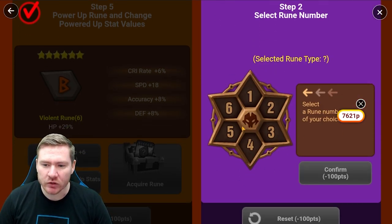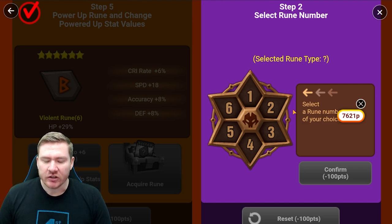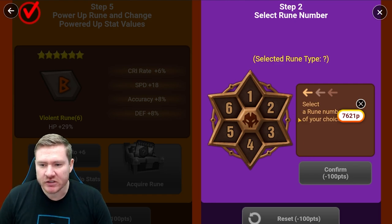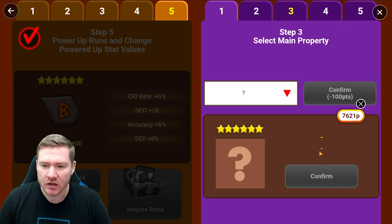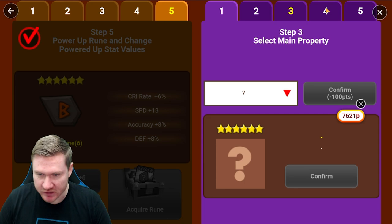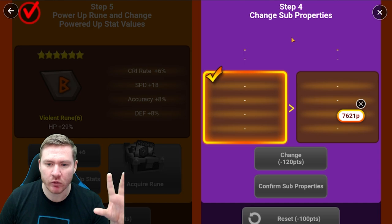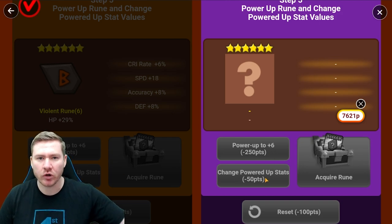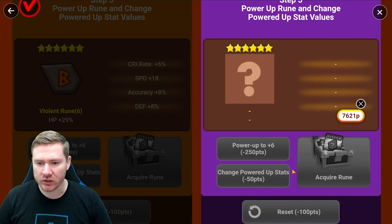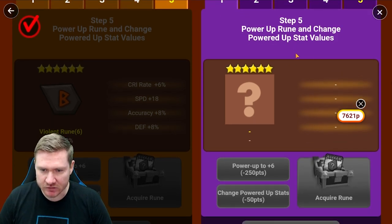The second tab, you're going to pick which slot you're looking for — you'll have to look through your inventory and see which runes you'd like to replace. You're just going to pick which slot rune you're trying to build. Then you pick the main stat — this is decided by which slot you pick. Slots two, four, and six let you pick a main stat; slots one through five do not. Then you get substats assigned and keep re-rolling until you get a base set of substats you want to work with, then move to the next tab and power the rune up to plus six.